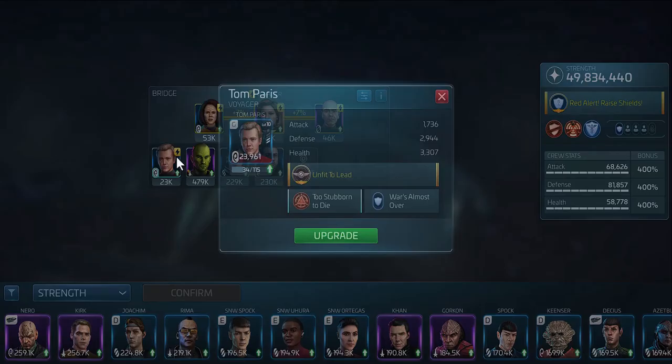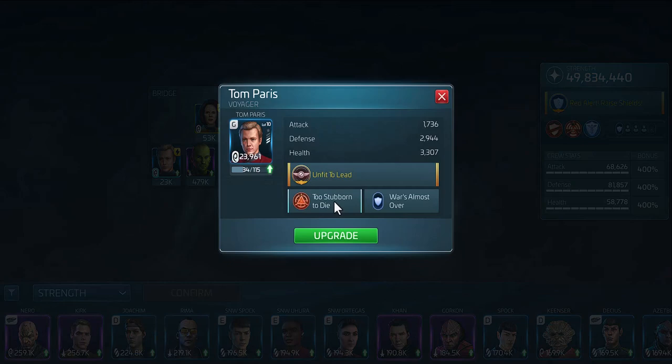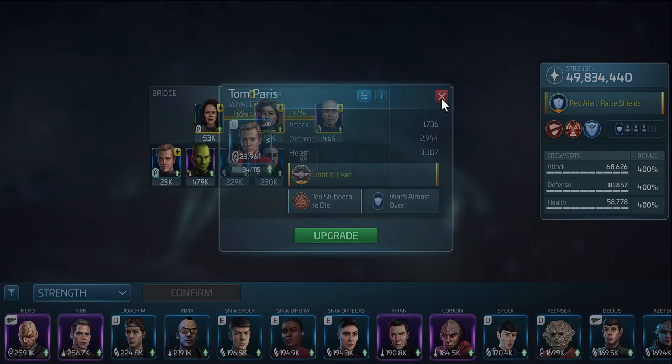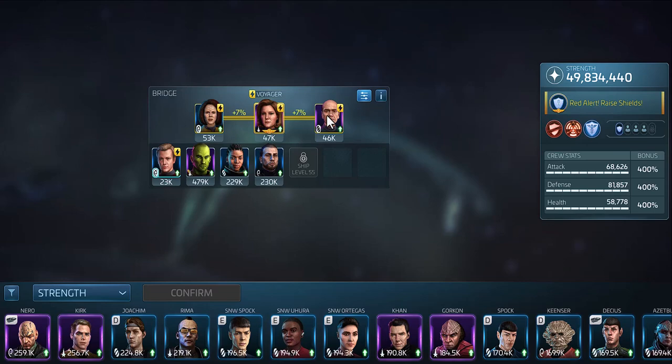Tom Paris is a great officer to have above or below deck if you don't have another officer to get the full mitigation with Janeway. At the start of combat against non-player hostiles or armadas, Tom Paris increases your armor, shield deflection, and dodge by 250% of defense — so he is a defense stack officer. To summarize: B'Elanna is an attack stack officer, the Doctor is a health stack officer, and Tom Paris is a defense stack officer. You can mix and match them, but these three are ideal for hostile grinding. That covers all the main crews for hostile grinding, from where you start at the beginning of the game through Pike, Moreau, Chen, and all the way up to the stronger crews in the game. Hopefully you find this helpful.